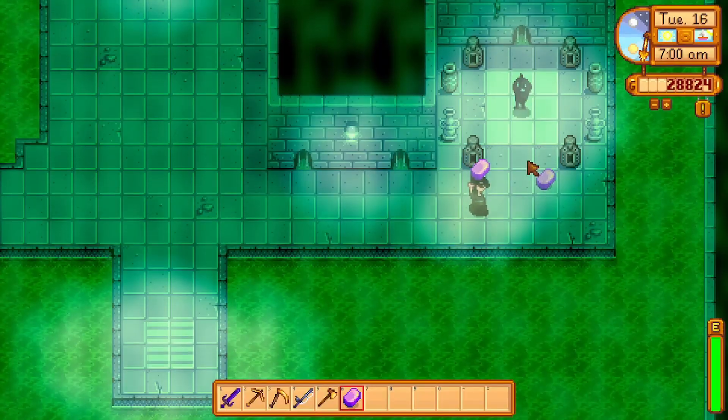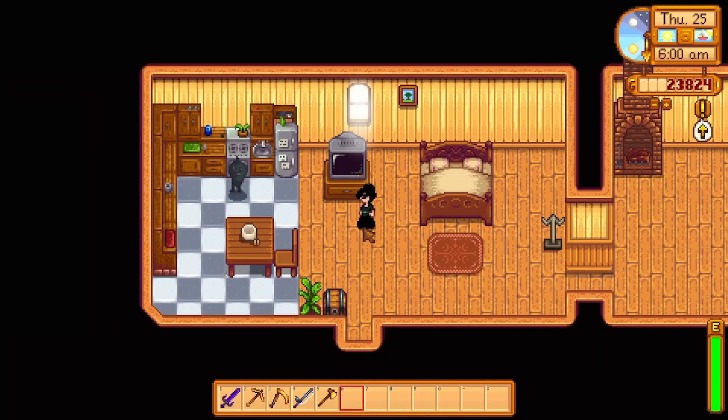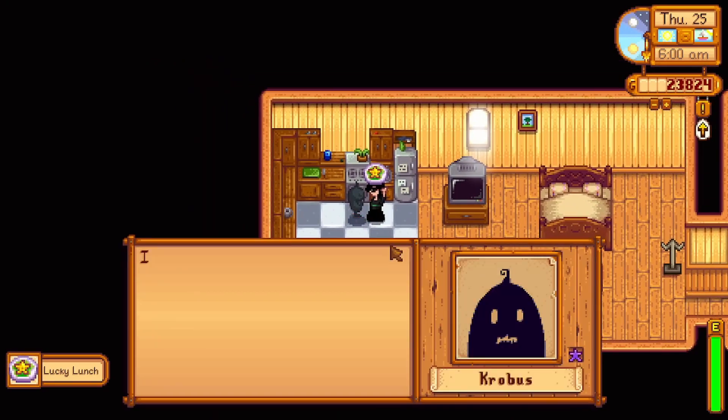After everything about the sewers, what about Krobus himself? Krobus is actually a character you can date — in quotation marks — because you can't actually marry him, but once you reach 10 hearts you can ask him to become your roommate. In doing so, he'll move into your house, though you won't be able to marry any other bachelor or bachelorette.